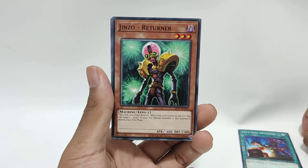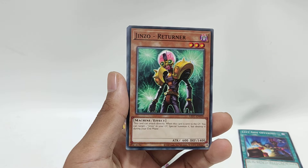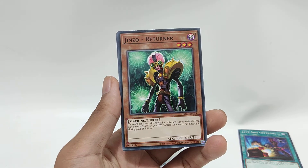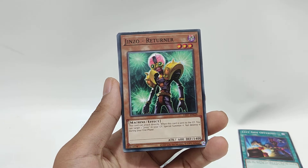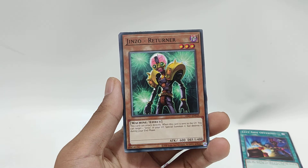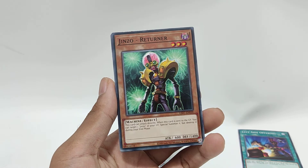The second card is Jinzo Returner. Oh my god, I've pulled him so many times — I'm sick of looking at his face. He's part of the Jinzo series. This card can attack directly. When this card is sent to the graveyard, you can target one Jinzo in your graveyard and special summon it, but it's destroyed during your end phase.